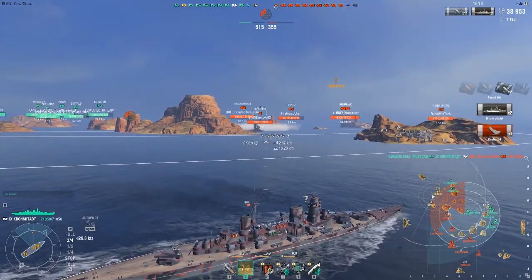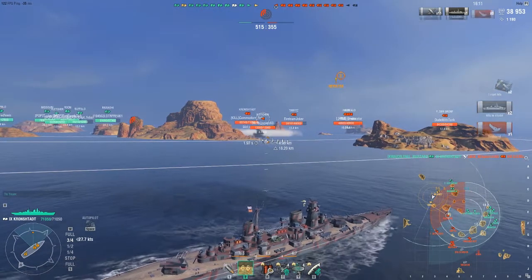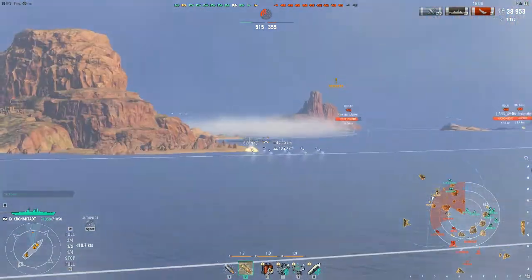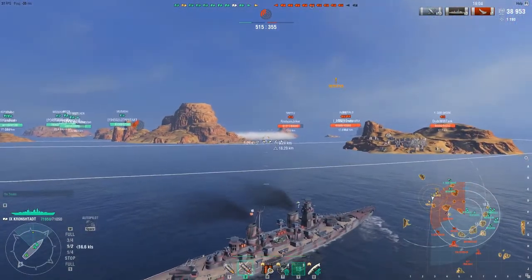I'm going to pause it again. I've pretty much confirmed that their team is in fact lemming training right into a Musashi and Missouri, which is a tough thing to lemming train into — that Musashi overmatches everything on the map, including their other Musashi. But now we have a Fletcher. I need to keep an island lane between me and this Fletcher so he can't torp. As I zoom in, you'll see that this Fletcher isn't in a position to do anything. So now I pop my first radar.